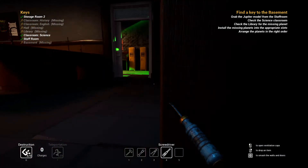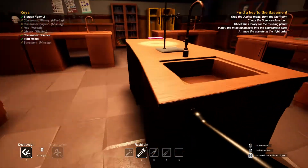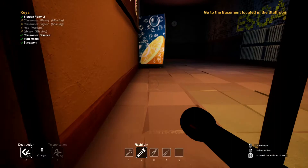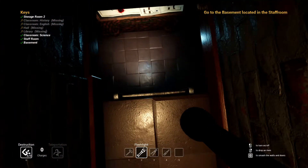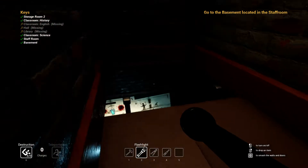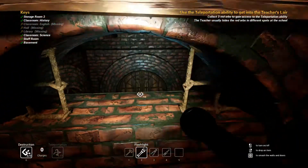This should now be the basement key. We've arranged the planets in the right order, we've done everything. All we've got to do is go to the room next door. Okay spawning in there — please say you didn't see me. You didn't — hell yes! I once again didn't see what that was. Use the teleportation ability to get into the teacher's lair. I have the teleportation ability but I don't know how to use it — it's T apparently.